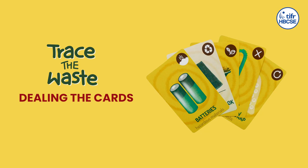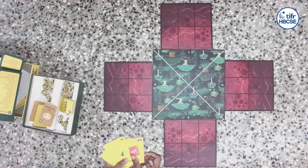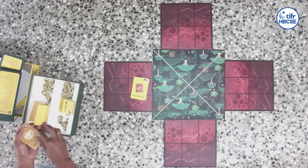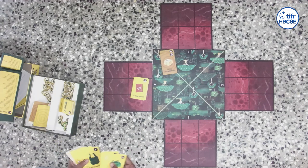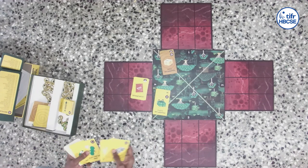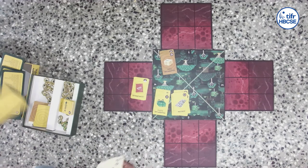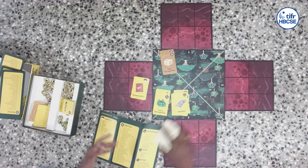Let's now deal the cards. We look at the different types of cards. You'll find that we have 30 landfill cards — we know that by the symbol on the top right, so we'll keep these aside. These brown cards are what we call the eco cards. The ones marked with the X are refuse cards. These are the reuse cards. The white ones — if you look at the commodity guide, basically all the cards that we're looking at are listed here.